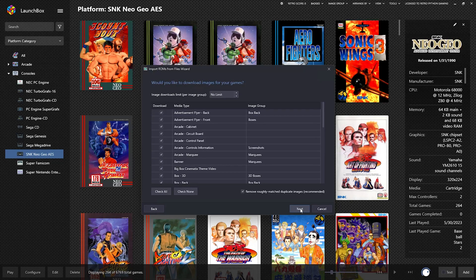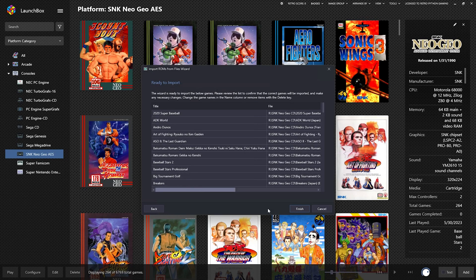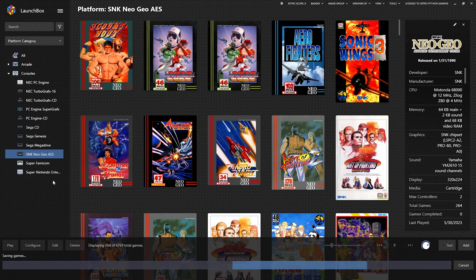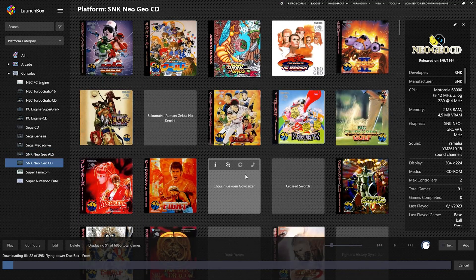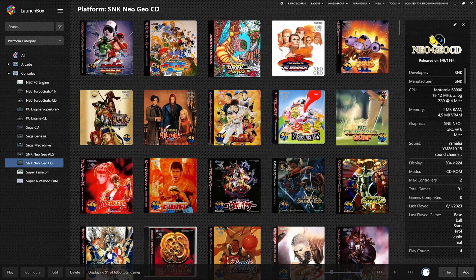Default all through. These are the games we're importing. Pretty soon you'll see SNK Neo Geo CD — there it is. It's downloading game art and media. Love me some Baseball Stars. Love that on the original NES. So much better on the Neo Geo CD. It's great in MAME too.